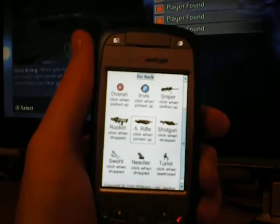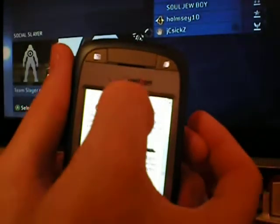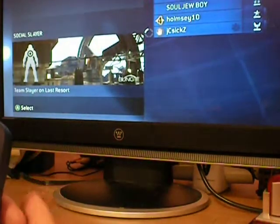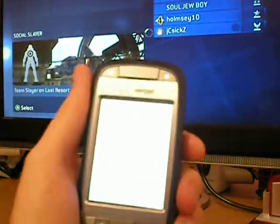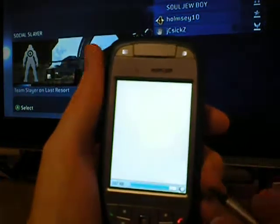You've got to drop the controller with one hand for just a second. Now we're getting to the loading of the game. As you can see, it looks like it might be Last Resort unless it gets vetoed. So I'm going to go back to the original screen where you select your map and game type.